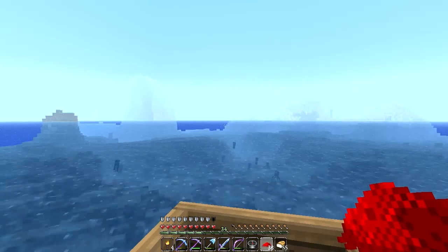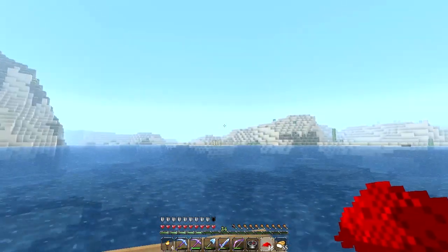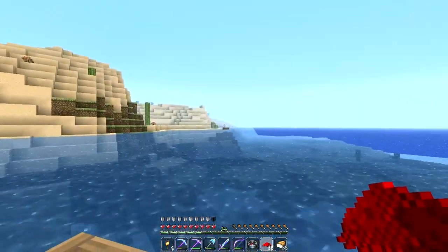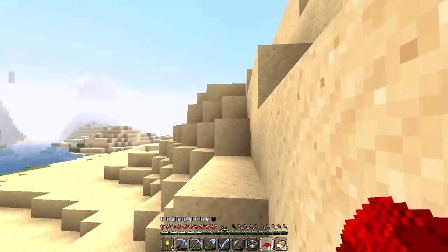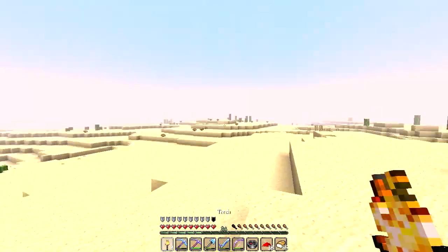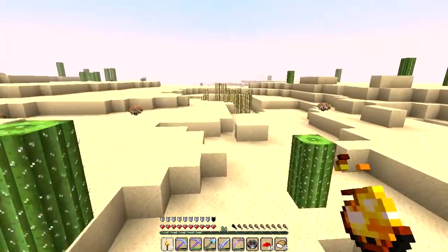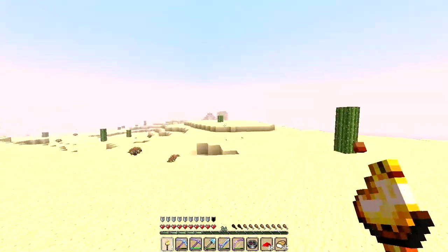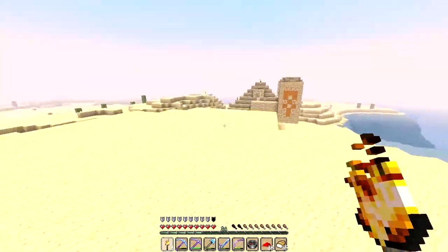These are the cliffs I was talking about - giant ass cliffs. This is really close to the desert temple, I'm pretty sure it's around here somewhere. Let's get up onto the surface - I'm pretty sure we'll be spotting the desert temple. Some of you guys have been saying in the previous video that I may have left gold at the desert temple. There it is! I don't remember leaving any gold there but let's check.